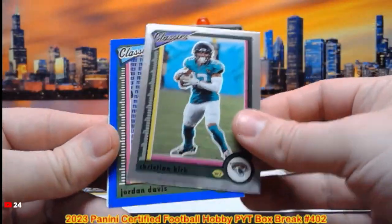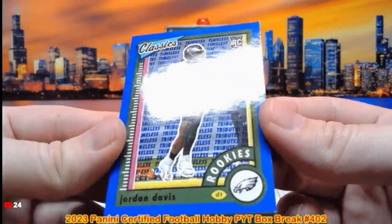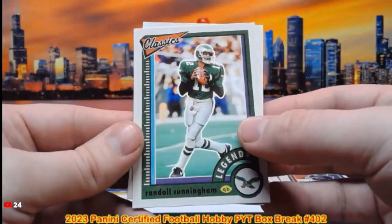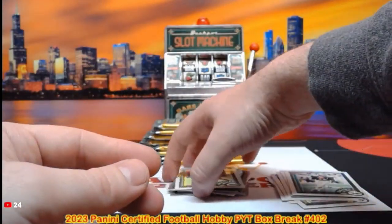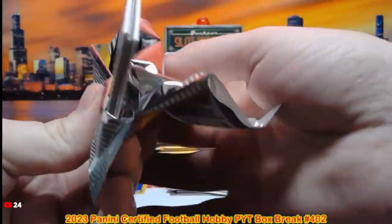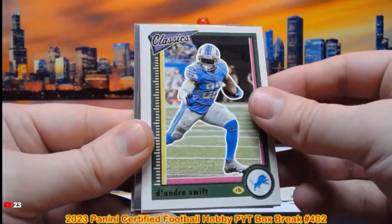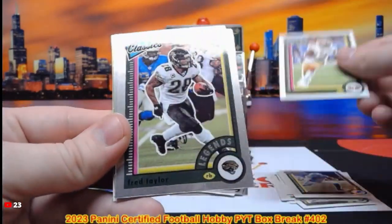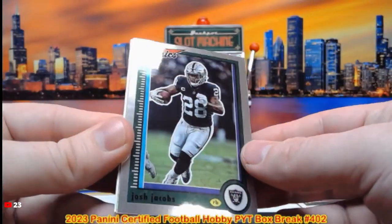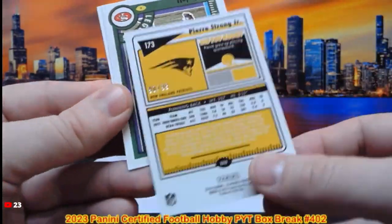Christian Kirk, Jordan Davis on the Timeless Tributes out of 125 — that is going to the Eagles spot. Randall Cunningham, Johan Dodson. Get those guesses in for the player on the last numbered parallel. We got Kenny Golladay, DeAndre Swift, Deebo Samuel, Red Taylor, Josh Jacobs. Pierre Strong Jr. — that is out of 99, 90 out of 99.